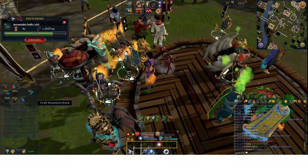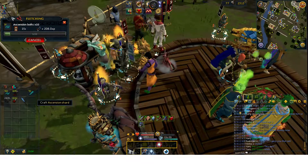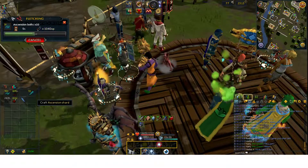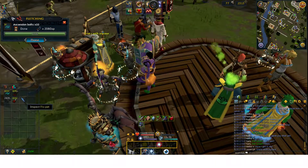With broad arrows at 5 GP per XP versus ascension bolts at about 4 GP per XP during double experience weekend, the difference is roughly 25%, so both are solid. If you're planning on training fletching you probably want to use one of these three methods during double experience weekend instead of fletching or stringing bows.